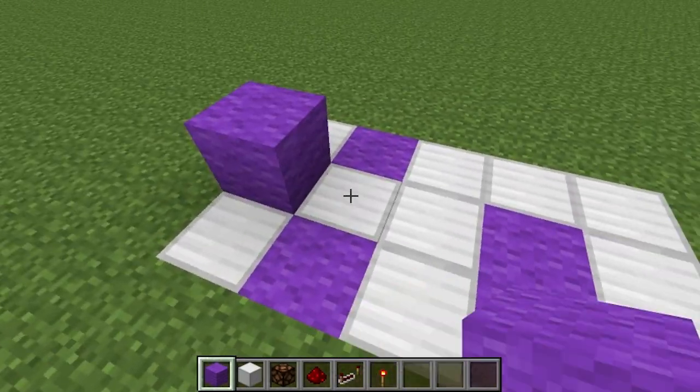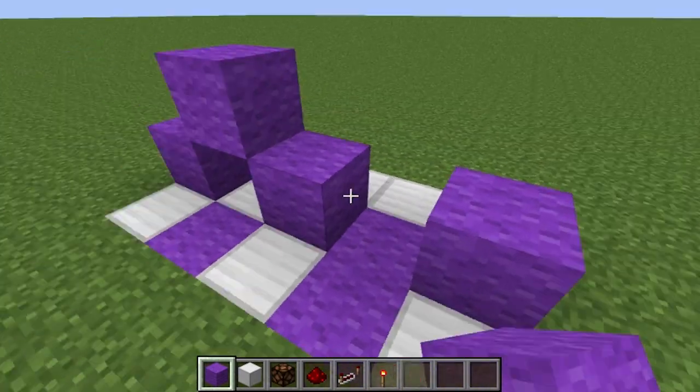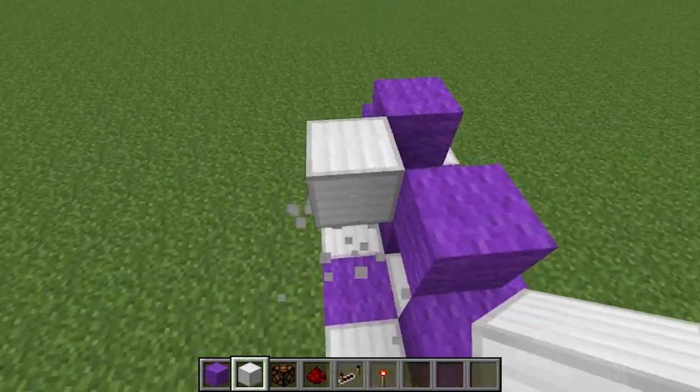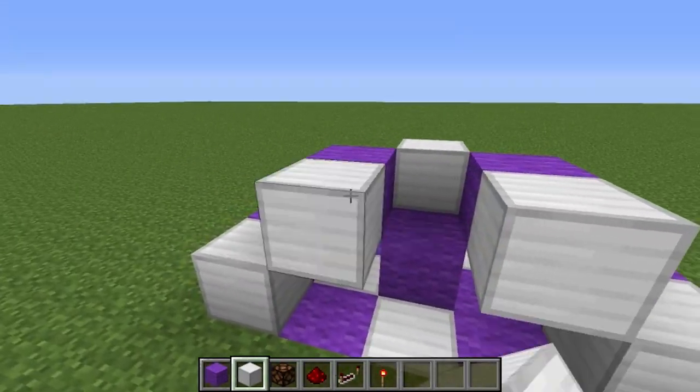Place a block here, up here, here, here, and there. And now place iron blocks — you have to stick with iron on this one — right there, there, there, there, and there.